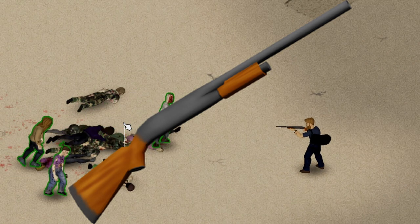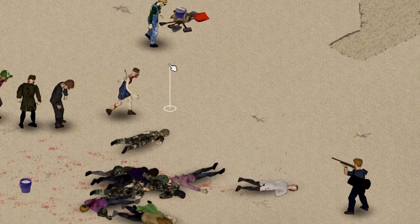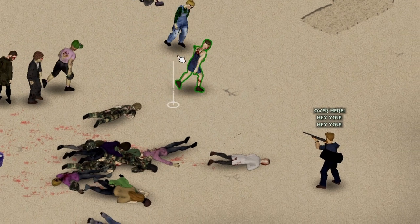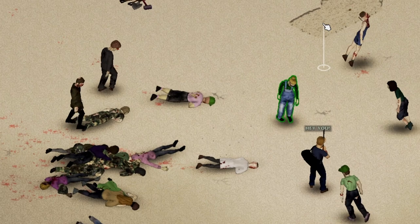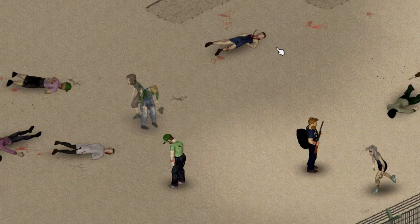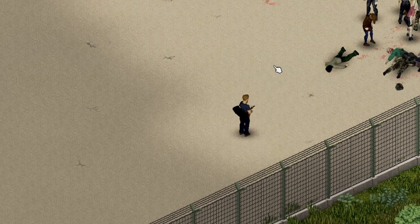Shotguns shoot pellets in an arc in front of the player and can target multiple Zeds in a single blast. The shotgun needs to be racked after each shot, so do factor that into your timing. But if you turn and run right after shooting, you can manually rack the gun by hitting the X key, or holding S and selecting it from the wheel.